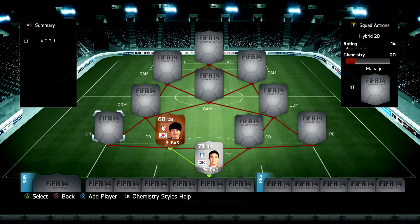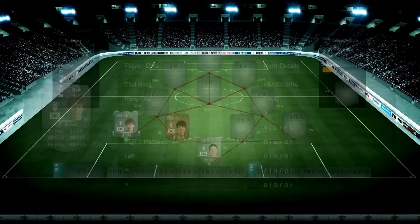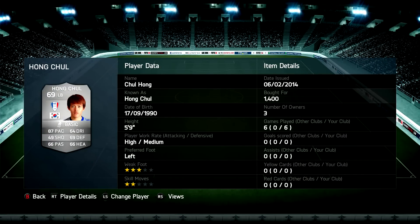Moving over to the left back, we have another strong link with Hung Chul — I think that's how you pronounce it. For 1,400 coins he has 87 pace, 69 defending and 66 heading. This guy is actually pretty decent in game situations.